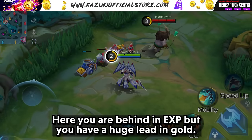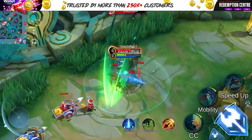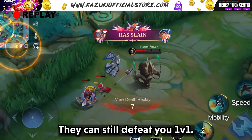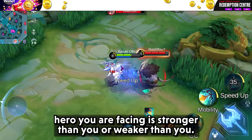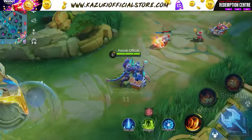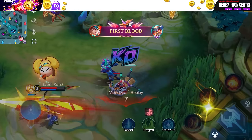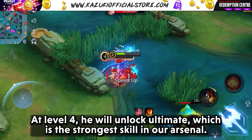Even if you are behind in EXP but have a huge lead in gold, fights can still go wrong because some heroes can be much stronger in the early game even without items. As you play more games, you automatically learn whether the hero you are facing is stronger or weaker. Level difference only matters in the early game when you are unlocking skills. If the enemy is level 2 and you are level 1, you should not take fights as they have an extra skill. At level 4 they unlock their ultimate, which is the strongest skill in their arsenal.